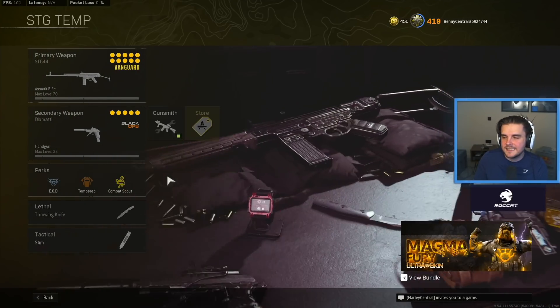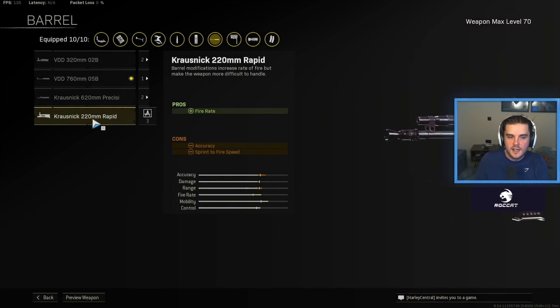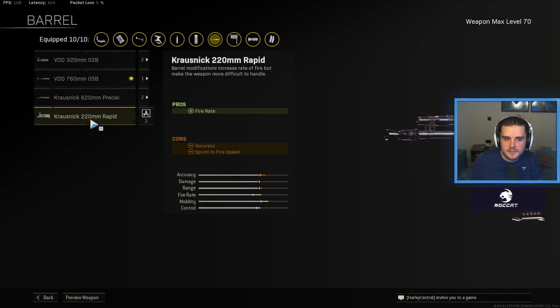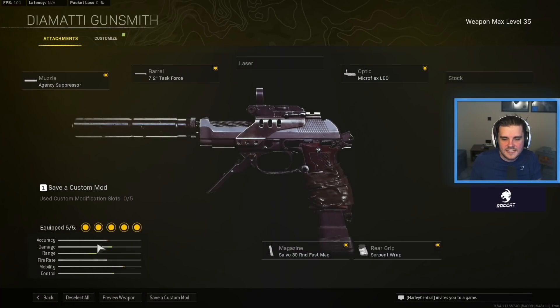Next I've got the STG, which is kind of more of an SMG build. You can change it for the Korsnik 220mm Rapid barrel to get the full STG SMG build. Recoil Booster, 760mm barrel, Slate Reflector, Korsnik Folding stock, Acrobatic, Fully Loaded, Stipple Grip Tape, 50 round mag, Subsonic, and the M1941 Hand Stop — a lot of fun to use on Rebirth. Most people have this ranked up early. If you want a different assault rifle to the Cooper or Automaton, give this a go. And if you want the SMG build to pair with a sniper, change to the 220mm Rapid barrel. It's paired here with the Diamatti as well.